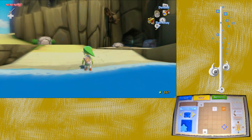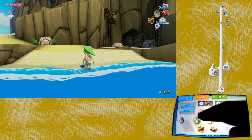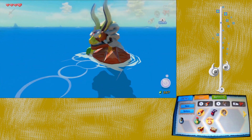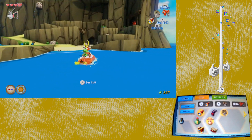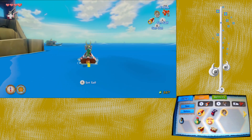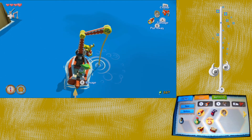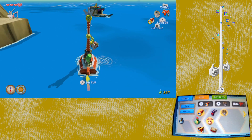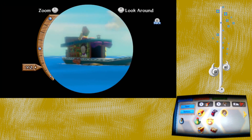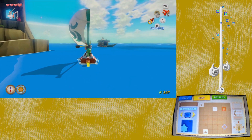Now that we've done that, I'm going to equip the all-purpose bait and put my telescope on Y for convenience. Once on the boat, the D-pad up has another feature: pressing right on it lets you use the grappling hook as a crane to haul up treasure from the sea floor. We also have the telescope to zoom in on things. Let's pull up the map and head out.